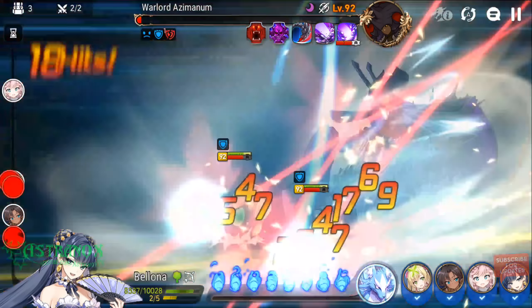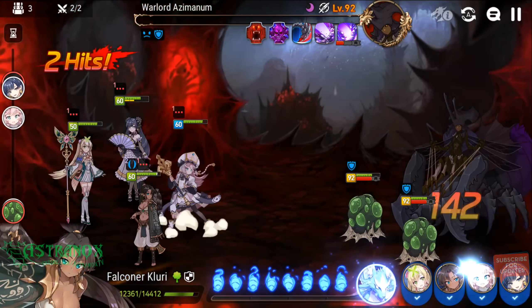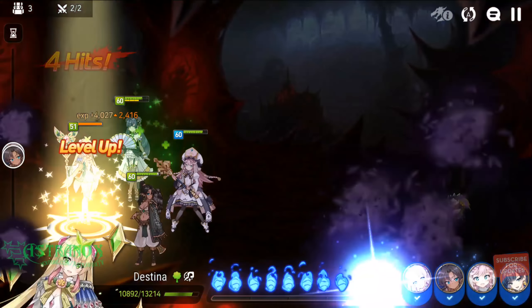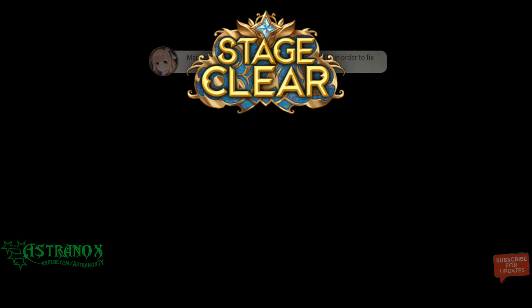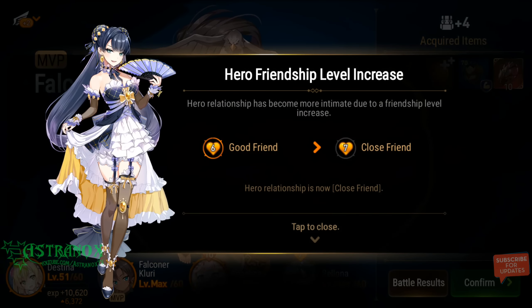Issyria can block the boss's buff with her cannot-be-buffed debuff, and she has high uptime on defense down debuff. Tamarine has an amazing kit for this fight — she can do a bunch of team healing, remove debuffs on your team, attack buff, and trigger dual attacks. She heals herself back to full and dispels debuffs on the whole team.